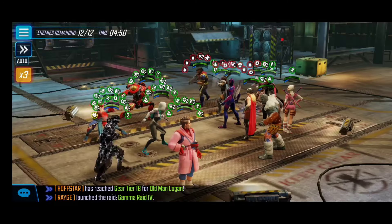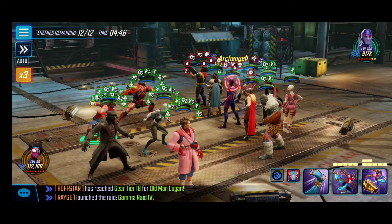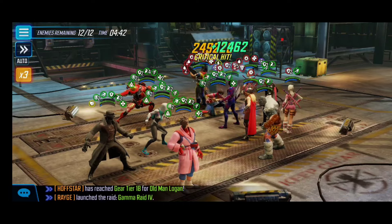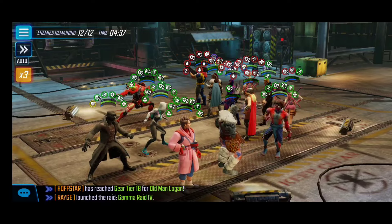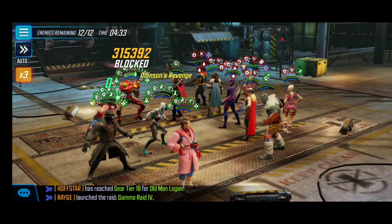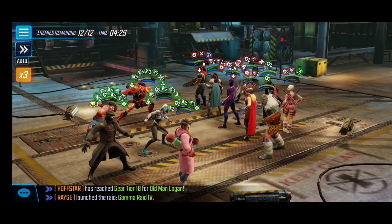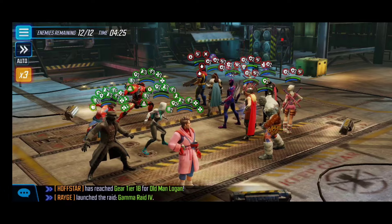First and foremost, I like to start things off with Noir — Spider-Man Noir's devastating bleeds in the corner. We want to focus on key targets like Archangel and Thor Infinity War because they do a lot of damage in these nodes. We want to cast as many conditions as we can and use Ghost Spider, since she can spread all these debuffs — that's absolutely huge. I also like that Peter B. Parker has a blind, so we'll use that on Archangel.